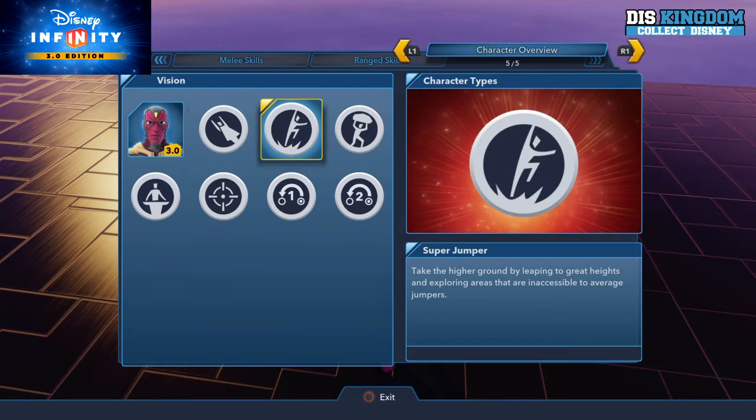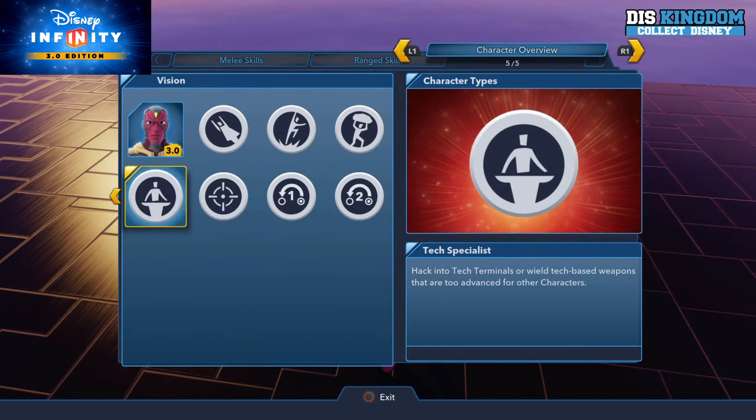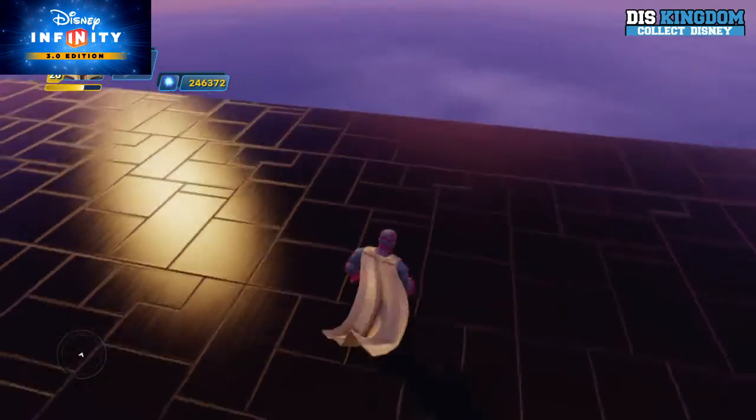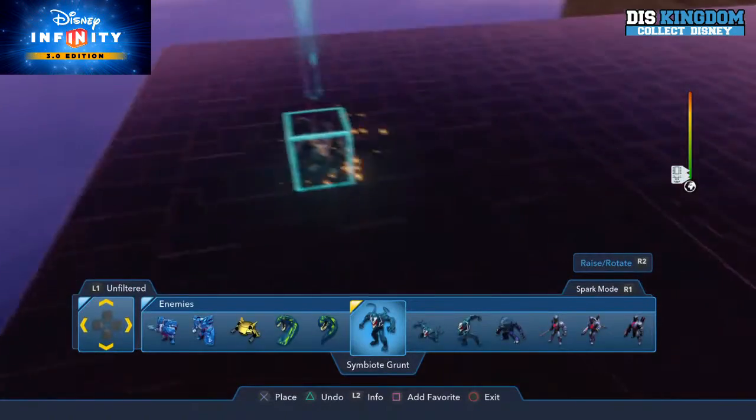So that shows off that he's a flyer, he's got a super jump, extraordinary strength, he's a tech specialist, and he's a ranged attacker. He's got a few different things going on. But let's see him in action — that's really what we want to see.